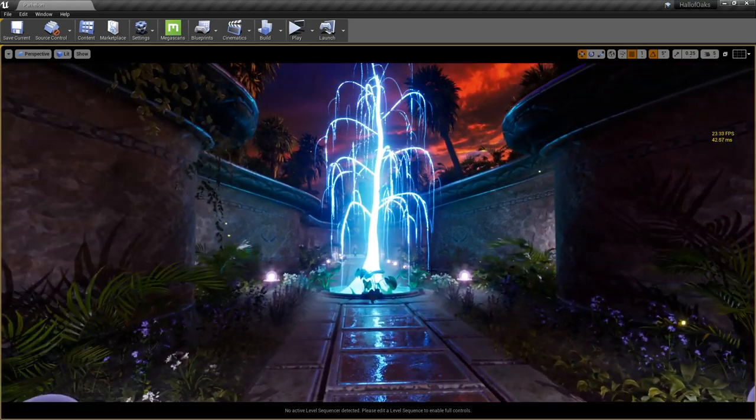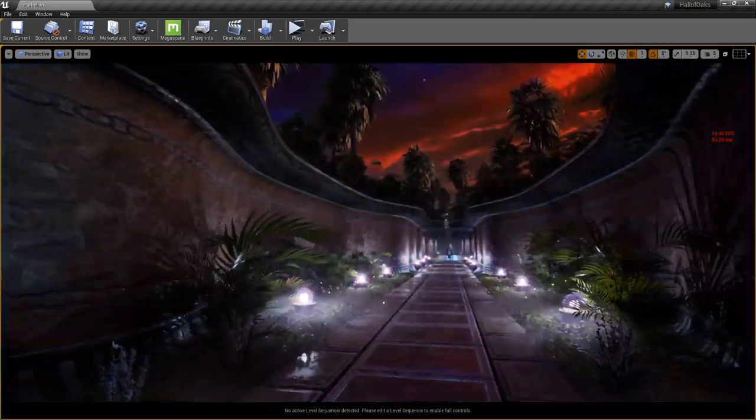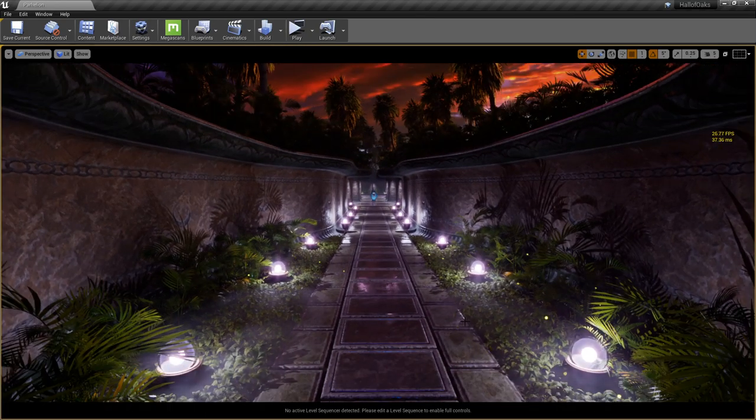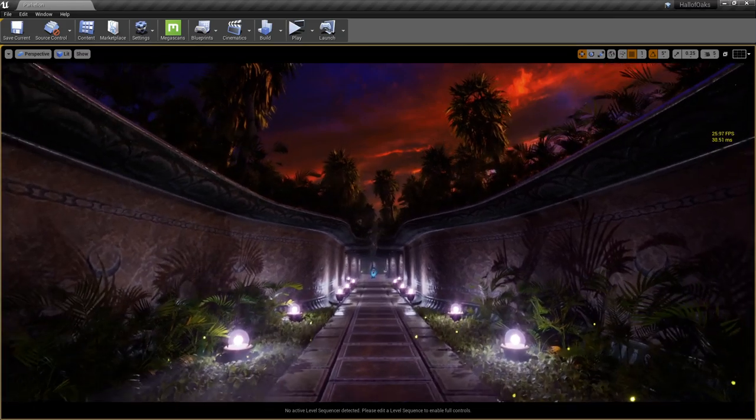If you guys would like to get started, there is no better time than now. You can easily get set up with an Unreal Engine license, go into the Megascans library, and grab anything you want to make your own dreams come to life. It's no longer relegated only to AAA studios — the power is now in your hands.